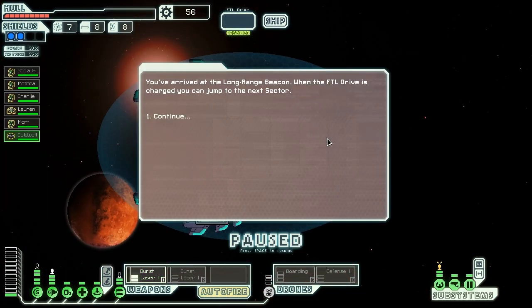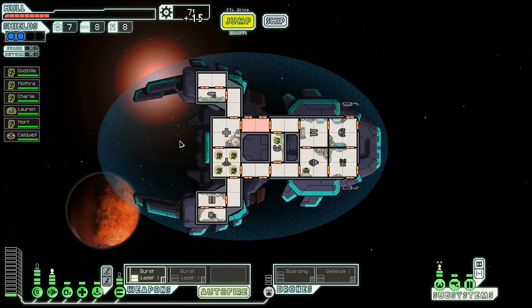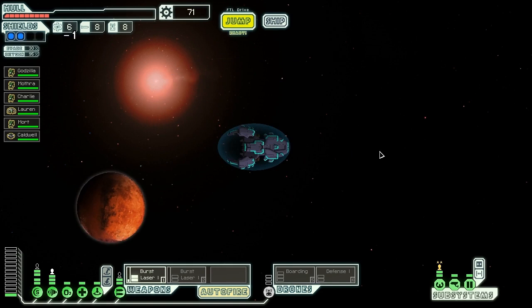Let's see what we can see. Burst lasers mark 1 are terrible - they're just like burst laser mark 2s, just if they fire one less shot, they still have that two power requirement. Federation sympathizers contact us as we arrive. 'We know your mission should be a secret, so don't ask how we know about it. Just take this schematic - it's all we can do to help.' An anti-ship drone mark 2 - that's fairly powerful, and also fairly valuable to sell, if we decide to sell it. Let's jump out of this area before we get overrun. We find an Engie-controlled sector or an uncharted nebula - we're not going to the nebula, so let's go to the Engie sector.